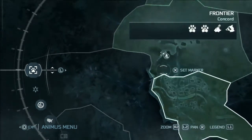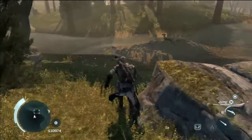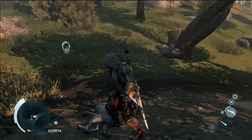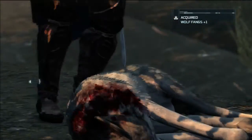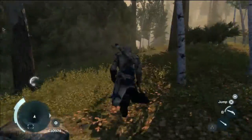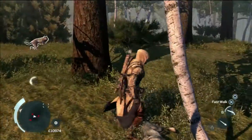Diamond Basin. You start off in Concord, go to Diamond Basin, and we want to make four here specifically. Go to the west — you can see where I've already walked because I've done this before. Do this for about an hour and you'll have more money than you know what to do with.